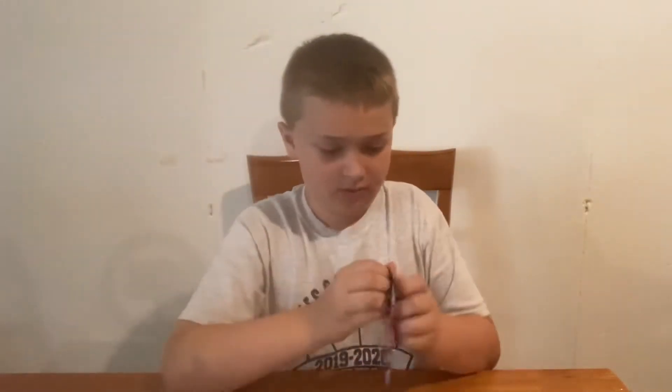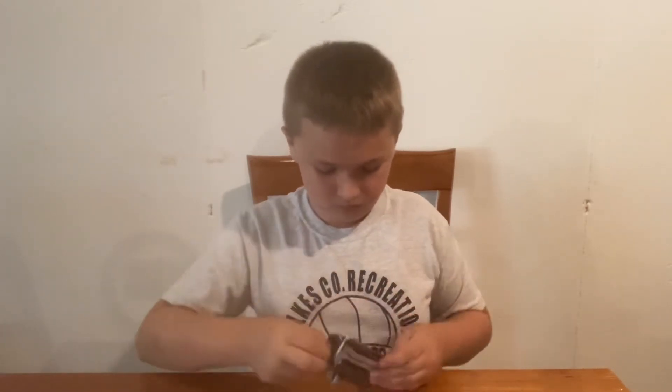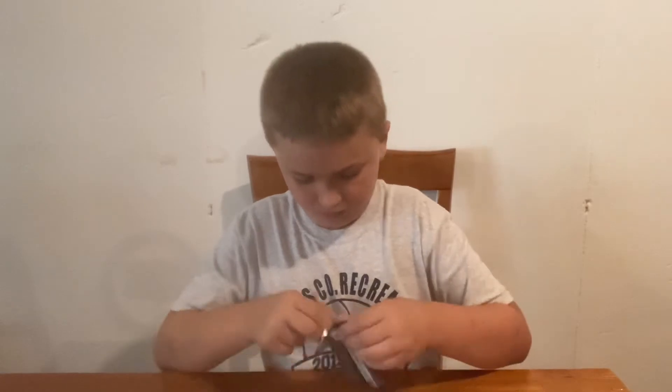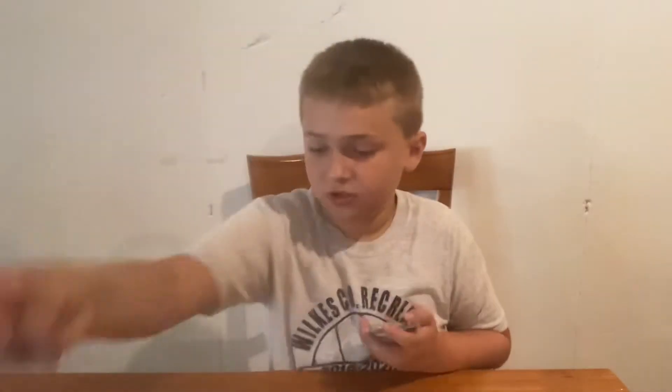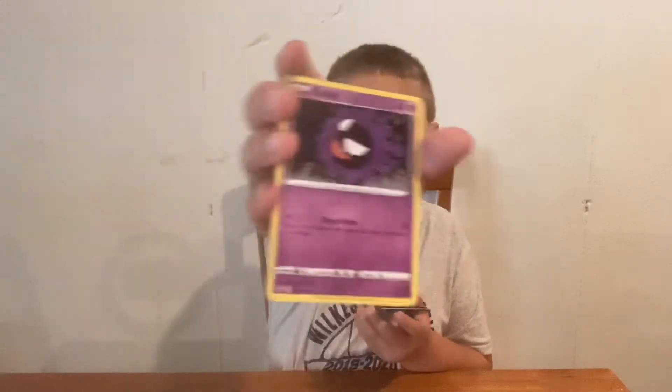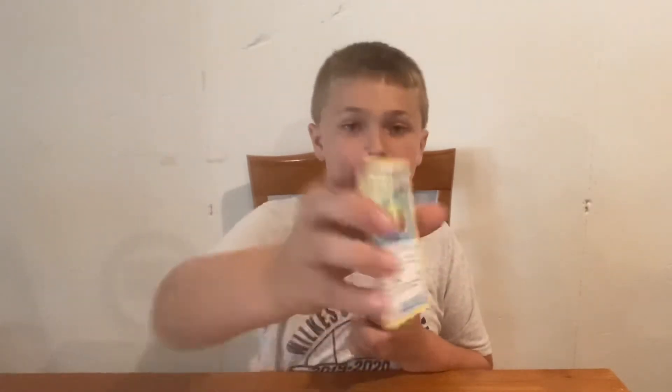Now I'm going to go into a Galarian Moltres cardboard style with a Galarian Moltres pack style. Cards pulled: Sneasel Rapid Strike, Snover Single Strike, Blitzle Rapid Strike, Gastly, Weezing, Weezing, Mareep, Dugtrio Rapid Strike, Water Energy, Raboot, Agatha, and Scroll of the Skies Rapid Strike, and the code card.